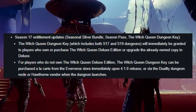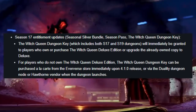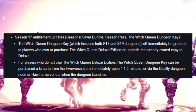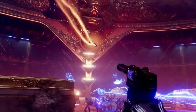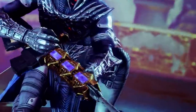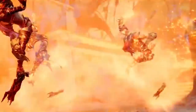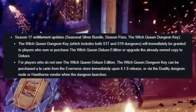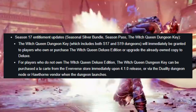Guardians who own the Deluxe Edition of the Witch Queen will already have access to the Witch Queen Dungeon Key, which is a required piece to access all dungeons in the Witch Queen. If you do not own the Deluxe Edition of Witch Queen, you can upgrade to have access to all of the dungeons. You can also purchase it a la carte through the Eververse store immediately upon the release of the 4.1.0 update, or pick it up through the Hawthorne vendor or the Duality dungeon node when it becomes available on Friday.